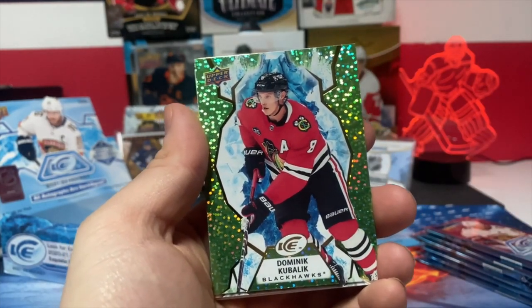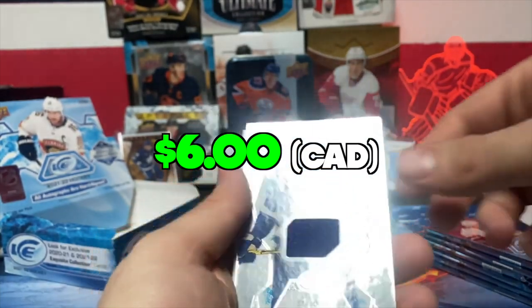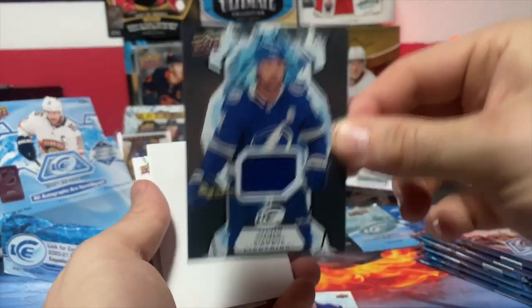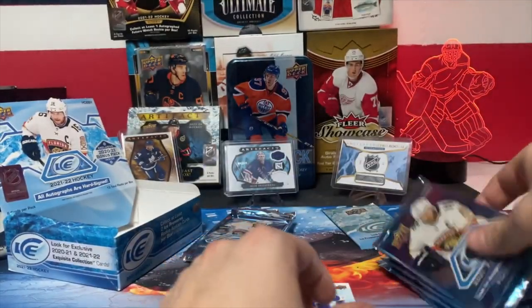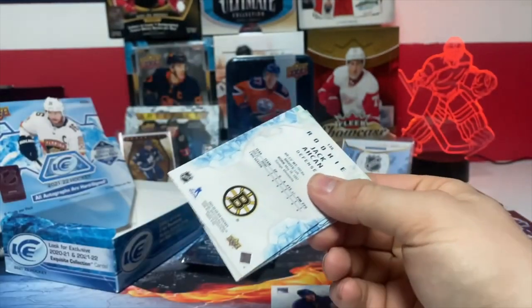Nominac, Kubalik green, Steven Stamkos jersey card - not numbered. That's pretty good, pretty cool. Filler, and Scott Perunovic. Next pack - a smaller pack here.